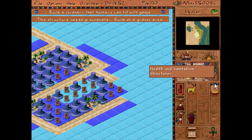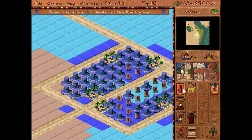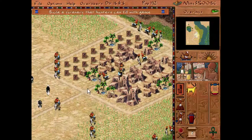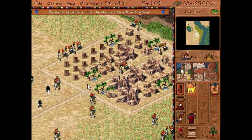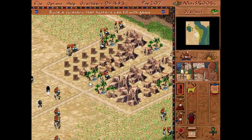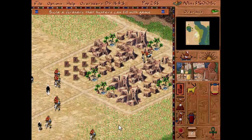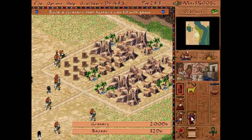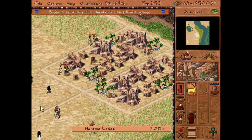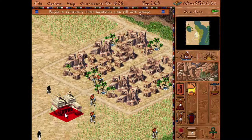I guess that won't work there, but there we go. These are dry patches of land, so you cannot put houses or wells there. Dry patches are made by having no grass there. Okay, I need to do a hunting lodge, so let's do that real quick and put it over here.